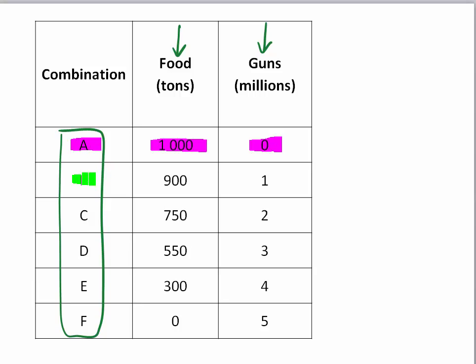In combination B on the other hand, Paradiso produces 900 tons of food and they have enough resources left to produce 1 million guns. So all these combinations show you different amounts Paradiso can produce.